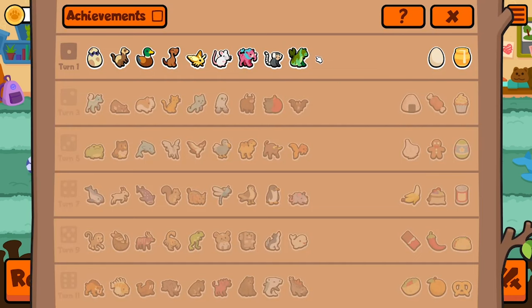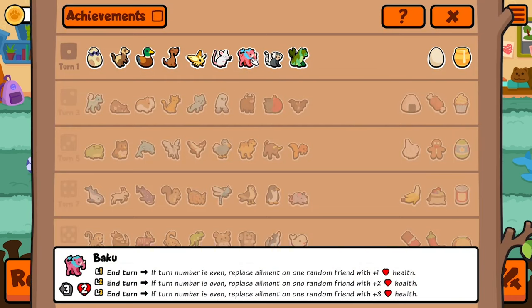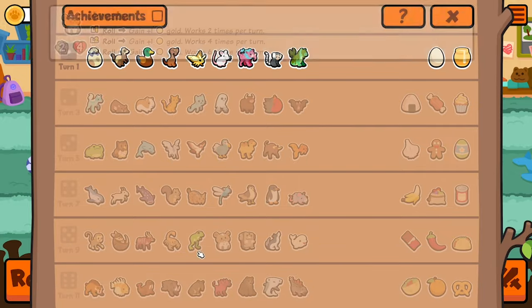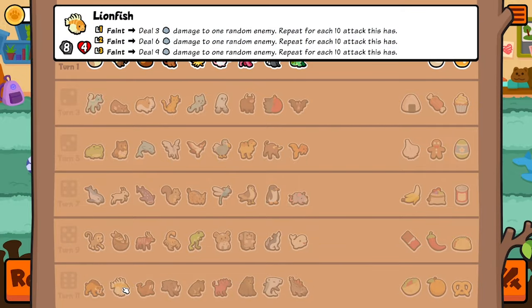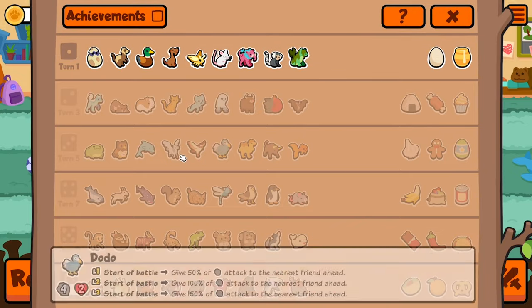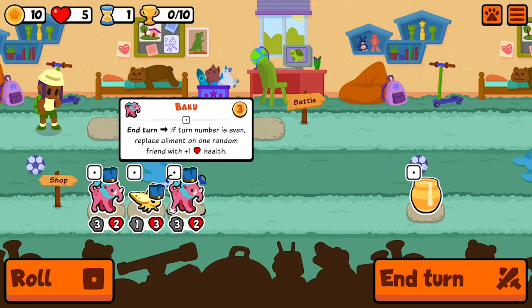Hey everybody, welcome back! This time we have a brand new weekly so I'm very excited. I can see there's baku here, and a couple of interesting choices. I really like that there's monkey, saber-toothed tiger, lionfish, stegosaurus, camel, and goldfish - it's going to be a really fun pack.